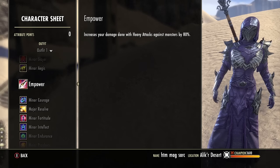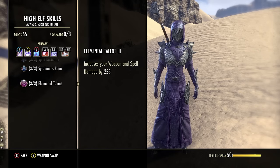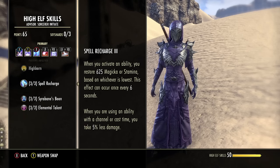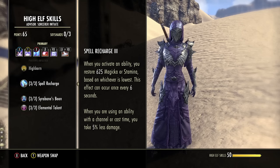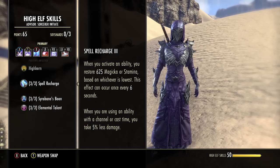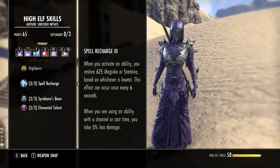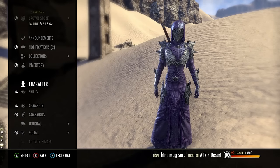If you wanted to do a two-bar setup, that's an option. As far as race, there are lots of good choices. I still really like High Elf for a Magicka Sorcerer — you get weapon and spell damage, a big Magicka pool, and Spell Recharge is great for extra sustain in either Magicka or Stamina, whichever is lower. When you're channeling something like a heavy attack, you also take 5% less damage, which is a nice passive bonus. You can make this work on Dark Elf or Khajiit — any Magicka race would work.